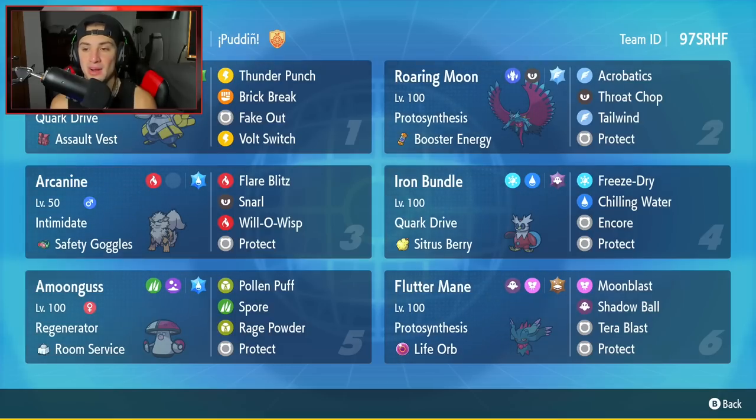We got Roaring Moon, which is a Paradox Pokemon I haven't used in a good bit, but everybody knows this thing's physical attack is through the roof. It has Protosynthesis alongside the Booster Energy, Acrobatics, Throat Chop, Tailwind, and Protect.